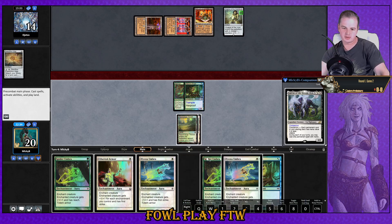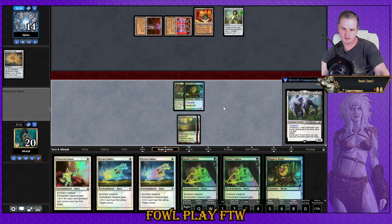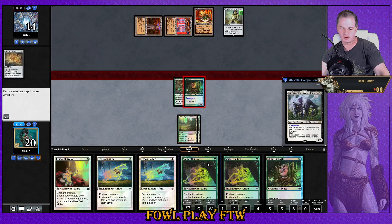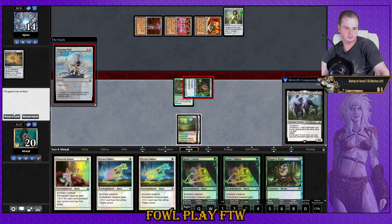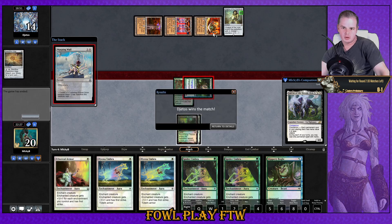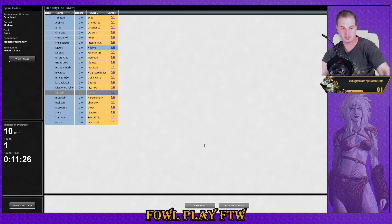Warping Wail just shuts us down. I literally can't play the game because of this card, and I've hit none of my two-mana cards. Warping Wail is back in the metagame, bad for Bogles. Force of Vigor a few turns down the line — I don't think we can reliably wait that long. Maybe it was a hasty attack; I felt like there was a chance he was bluffing though.